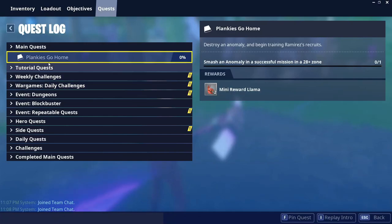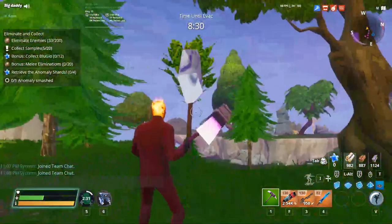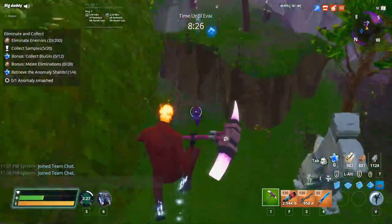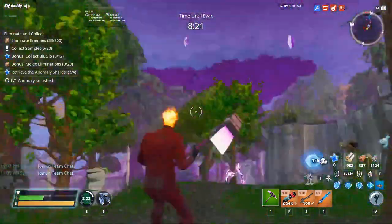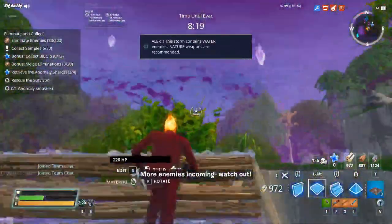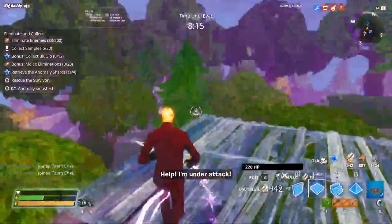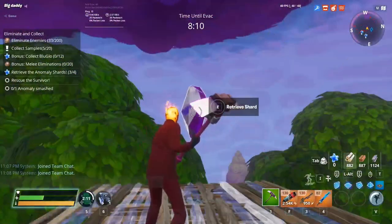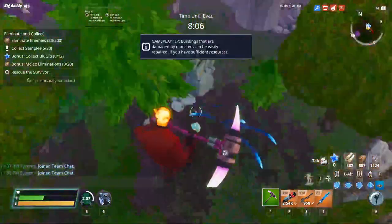Right here — anomaly in a 28 plus zone. Let's go ahead and complete it and see if it's gonna finish. Collecting the anomaly shards — I'm gonna go ahead and collect all the shards. The final shard is right here. That should complete it, and that is literally all you have to do.